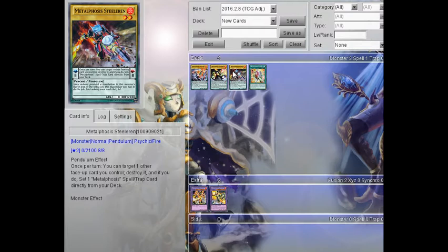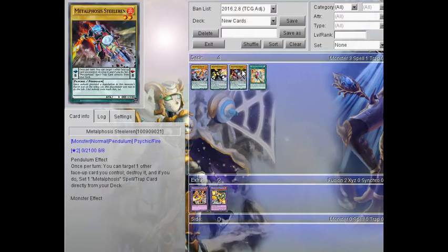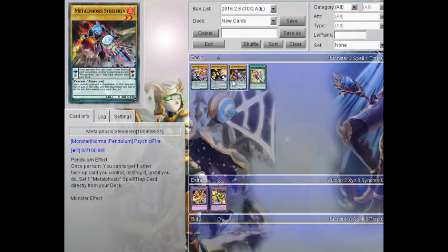If you've got one of these in your scale, you can use one of their effects, destroy it, and then just set it directly from deck. Then just be able to special summon it back with your pendulum summon. That actually really seems like it will be a really good play. So far this archetype looks like it's just a very heavy search archetype for its spell and trap cards, to be able to make its big boss monsters.